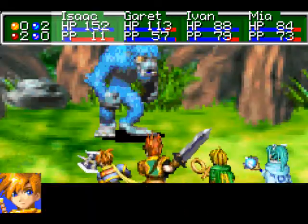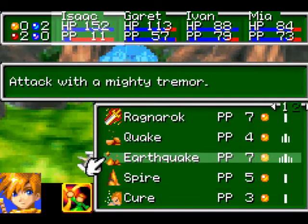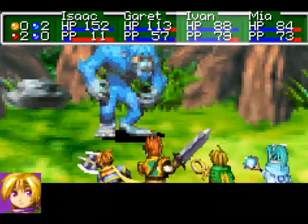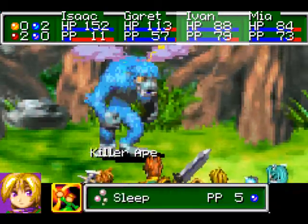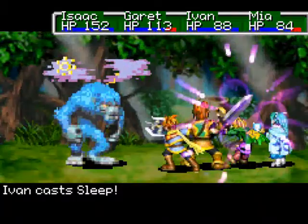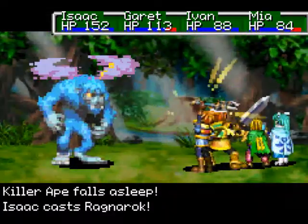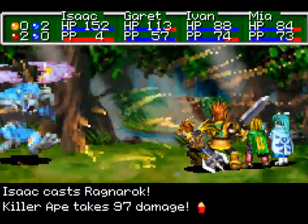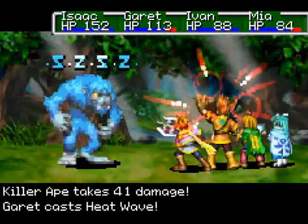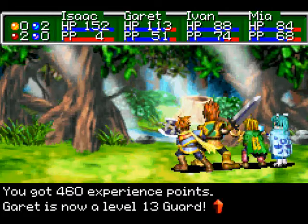He's also pretty prone to status ailments. For example, now he's diluted, so if he ever does a normal attack it'll be less likely to actually hit us. I also figured out that he's pretty prone to status ailments and I wanted to try Sleep on him, and apparently it works as well. So now the Killer Ape is both diluted and asleep. He's pretty much dead.